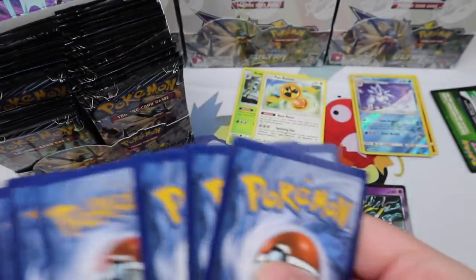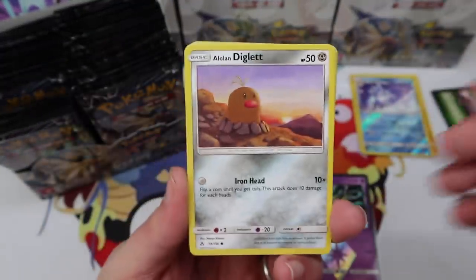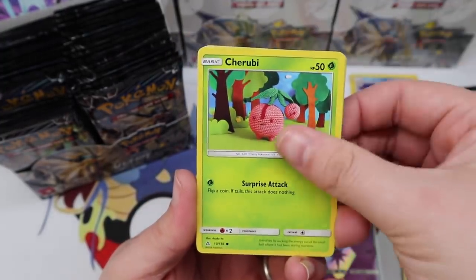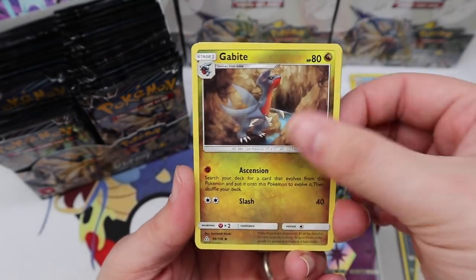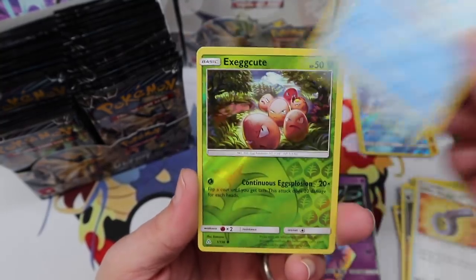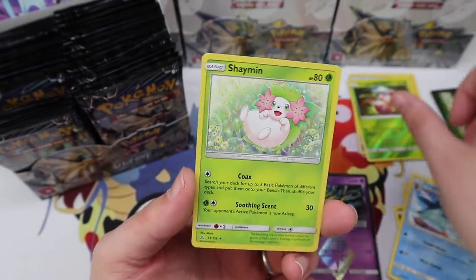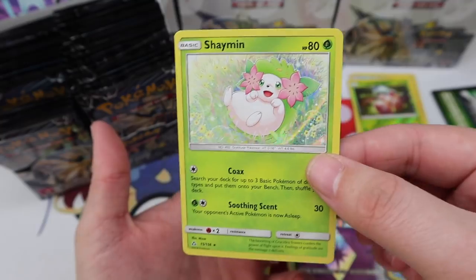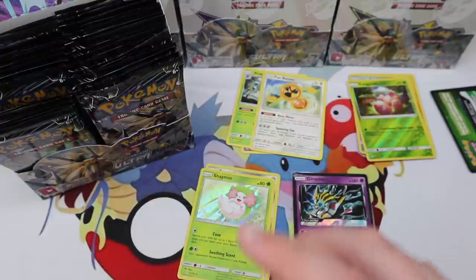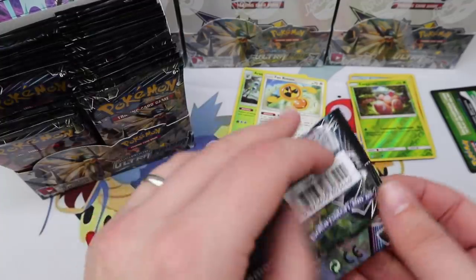This set has been something I've been looking forward to for a long time, so I'm really happy about it. Looker Whistle, Piplup, Exeggcute. Oh my gosh, what are they doing to Shaymin? All of these Shaymin cards after the playable one have been ridiculous looking. What are they doing?